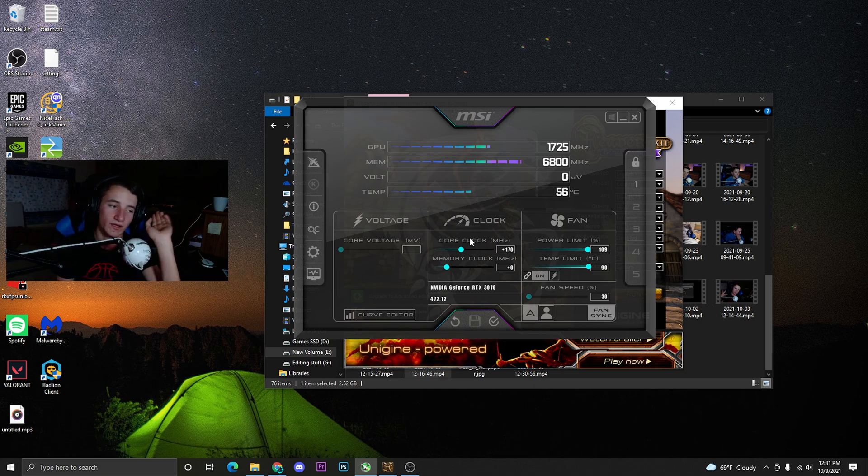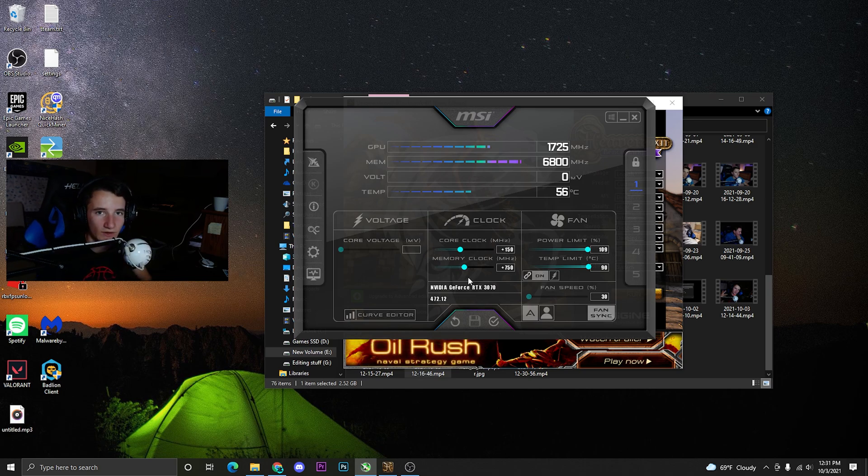However, 170 is stable in Heaven but crashes in games like Fortnite or Valorant. If that happens, don't worry — just dial it back another 20 to 30 MHz. I know 150 MHz is a safe core overclock for me. Then start going up by 100 to 150 MHz on your memory clock, and keep going until it crashes. I crashed around 750 to 800 MHz on memory, so I toned it back by 50 MHz.